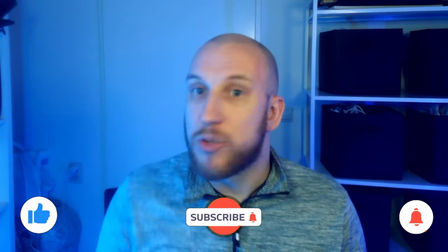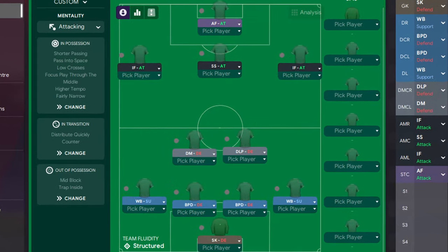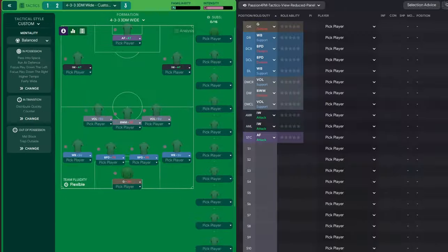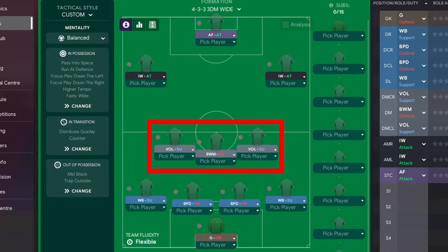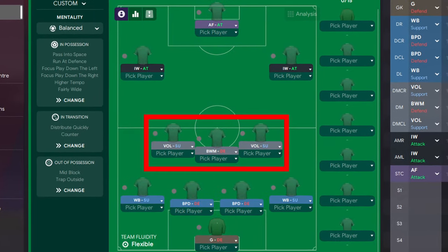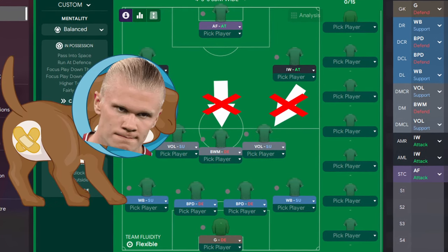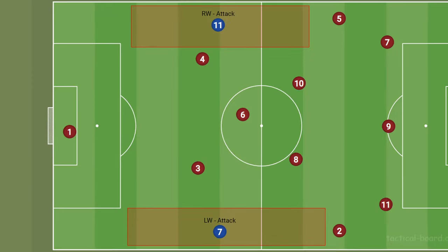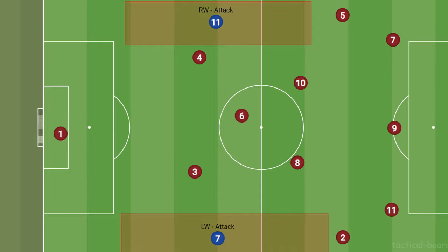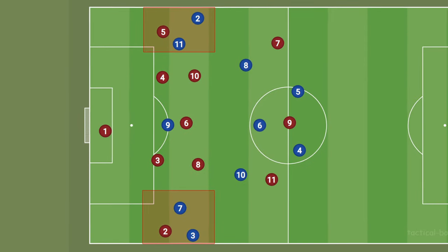Now that we know the 4-3-3's weaknesses, let's look at three example tactics, each one designed to exploit a different aspect of the formation. This first tactic looks at abusing a 4-3-3 where both their fullbacks like to push on. Dropping three players into the defensive midfield position helps cut off passing lanes and isolate their striker, neutralizing a lot of their danger. Having such a defensively-minded midfield opens up the possibility of leaving our wingers on attack, letting them occupy the space that the opponent's fullback will leave behind.